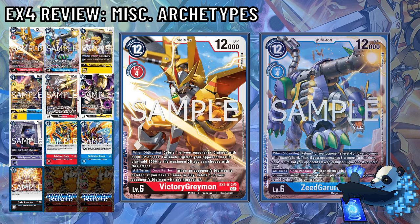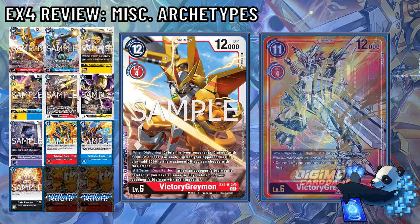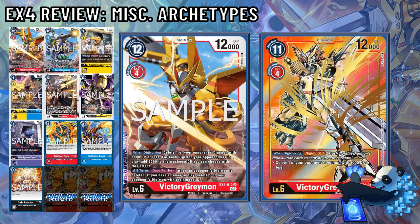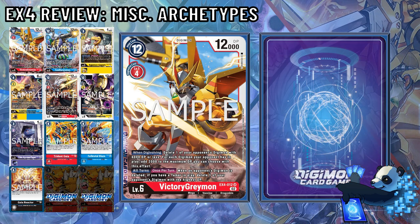First up, Victory Greymon. This is this Digimon's second printing, and for the Super Rare of Red, it's not terrible. When Digivolving, delete one of your opponent's Digimon with 6,000 DP or less. For each Digimon your opponent has in play, add 2,000 DP to the maximum — meaning if your opponent has one Digimon in play, it goes up to 8,000; two Digimon, it's 10,000; and three is the sweet spot to delete almost any level 6 Digimon.